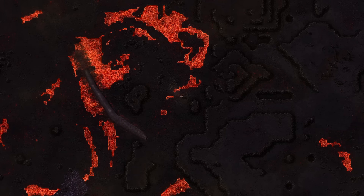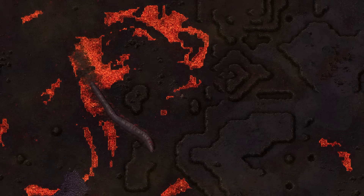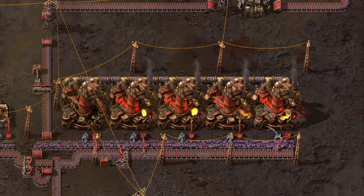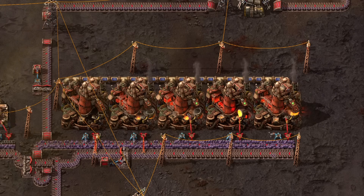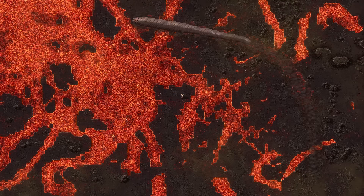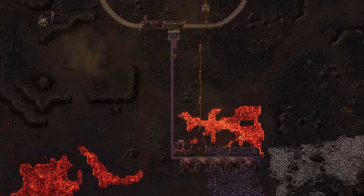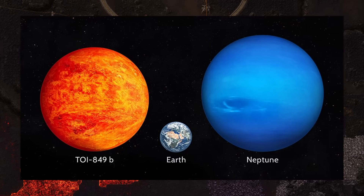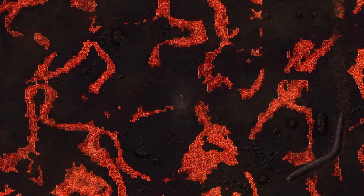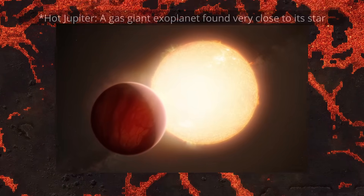There is only one planet inwards of Nauvis, which is Vulcanus. Its molten surface could be due to some combination of extreme irradiation from being so close to the sun, as well as the tidal forces exerted by the sun's gravity. Vulcanus is a truly massive planet with four times the surface gravity of Nauvis. If it has the same density as Nauvis, this would put it as being a Neptune-sized rocky planet, which is just crazy big. The closest real-life comparison I can find is the rocky exoplanet TOI-849b, believed to be the core of a gas giant stripped of its gaseous envelope, leaving behind only the rocky interior. Maybe this was also the case for Vulcanus, starting life as some sort of hot Jupiter which lost its atmosphere to stellar irradiation.